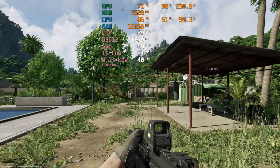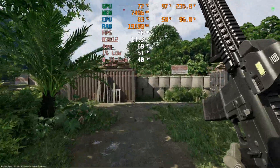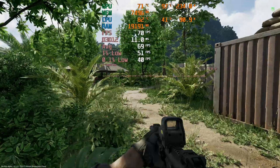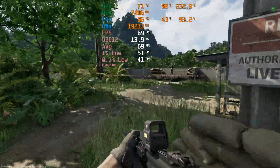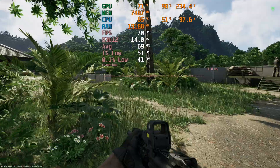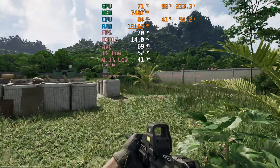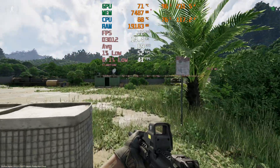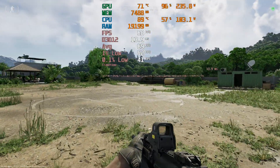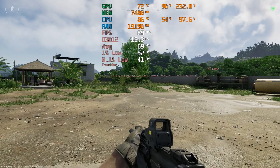We're now at 1080p medium. We don't have any DLSS on. This is just a native 1080p performance medium preset. And actually, it's not as bad as I thought it was going to be. We're still pretty much in the same position as we were at 1080p low, which I find a little bit weird. Still at around 70 FPS, when you would think going from low to medium I was expecting more like 50 or 60, but I'm struggling to see a huge difference.